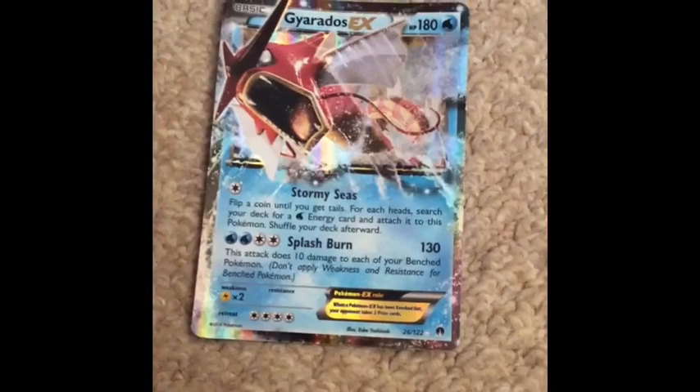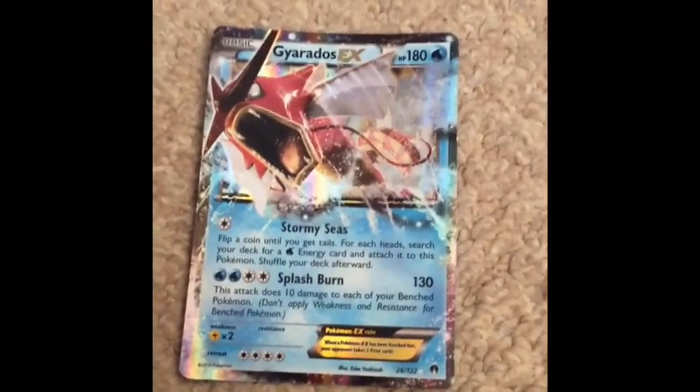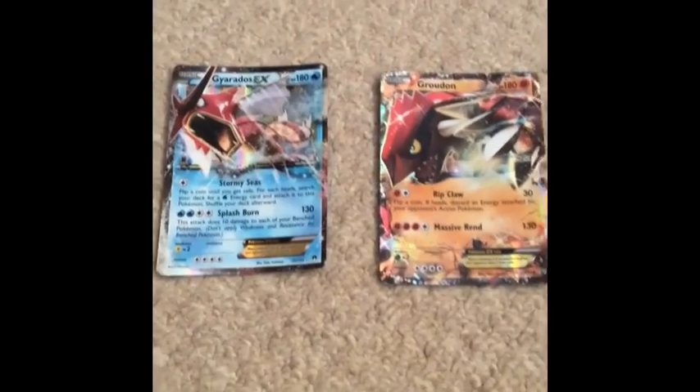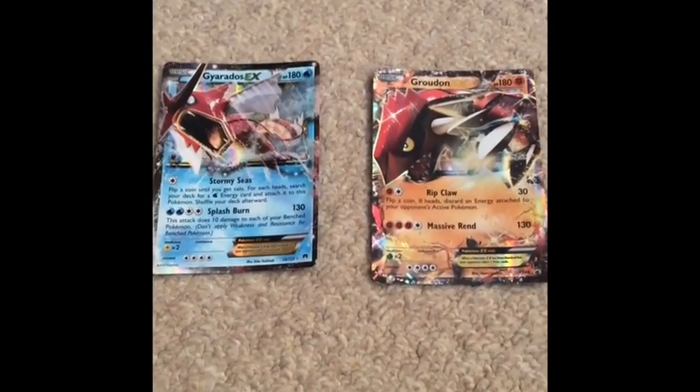Then we have the Gyarados — I bought this a very long time ago, I got it from a packet. I've shown you this card before. I'll also show you the other one — the Groudon, which is the best EX that I have that doesn't Mega Evolve.